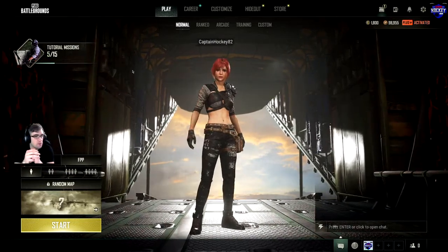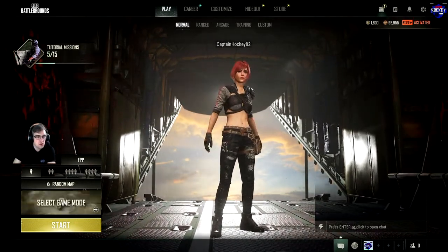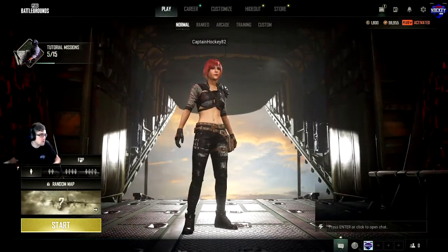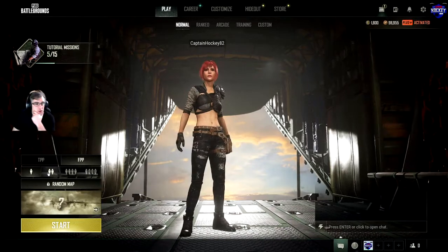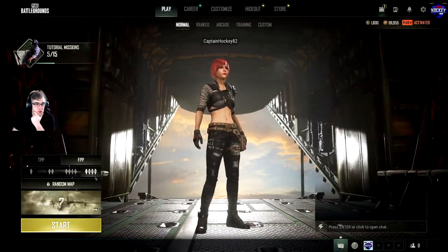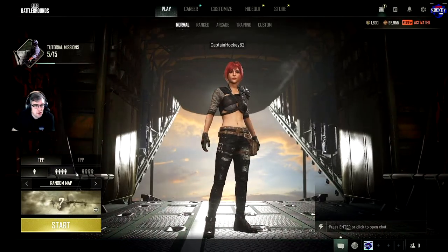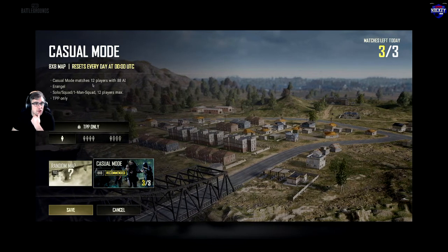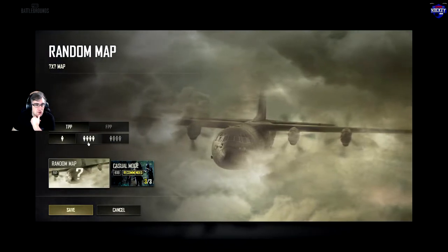This is the first screen you load into when you start the game up. You get options down here for the regular game mode. You have Solo — TPP is third person perspective, FPP is first person perspective. You get your Duos, Squads, and Solo Squads, so if you just want to play by yourself in squads — basically 1v4 — you can do that. In third person you can select a random map, or you can do Casual Mode which is mostly bots — 12 players with 88 AI.